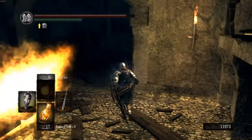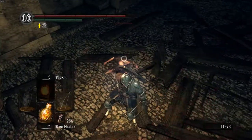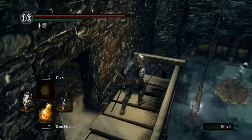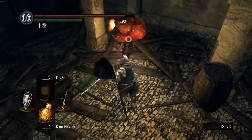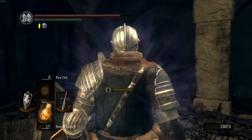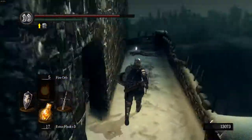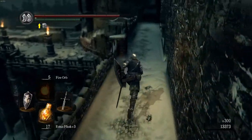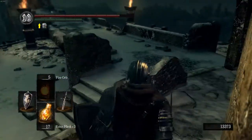In Dark Souls 3, they changed the Dried Finger's function — you're more likely to get invaded, but it also allows you to summon an additional person for a boss fight. Instead of summoning one or two people, you can now summon three people to help with a boss fight — meaning four people total doing a boss fight, which makes it kind of trivial. They do a pretty good job of altering bosses so their attacks are more random and targeting keeps switching between players, making it more difficult. It's still a lot easier than solo, but they do a good job of switching things up.